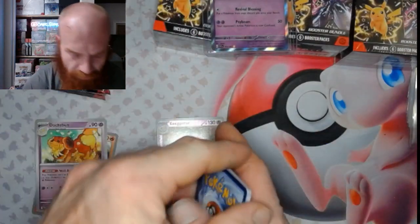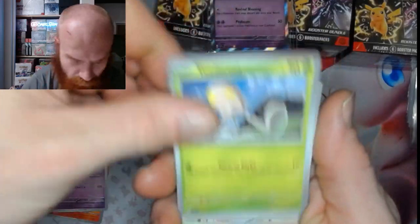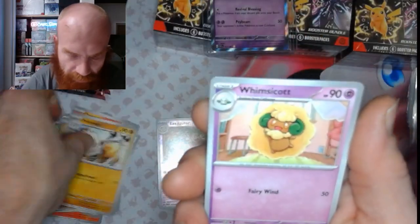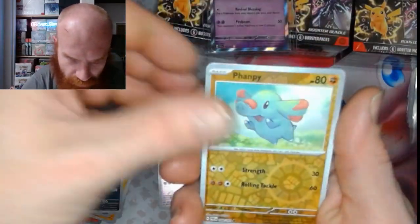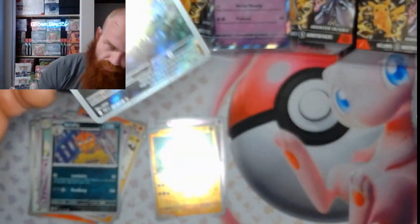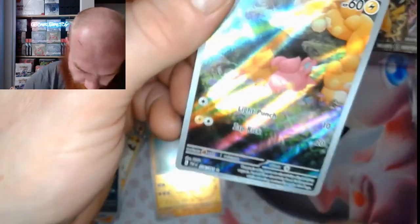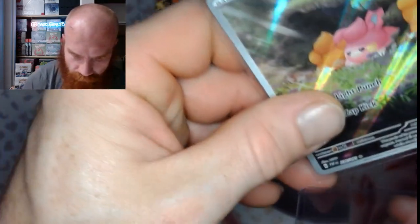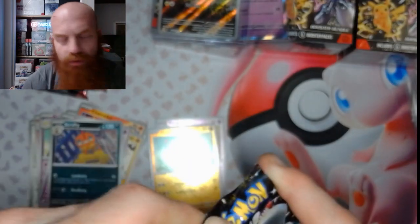Next — water energy. We got a Toadscool, Lechonk, Charcadet, Clodsire, Primeape, a Whimsicott, Scrafty, a fan, reverse a Palmy illustration rare, and another Professor's Research. Two for two, baby — come on, keep rolling, keep rolling, let's go!